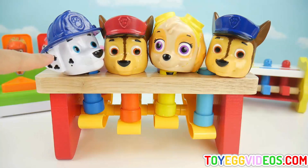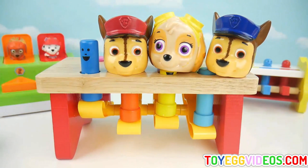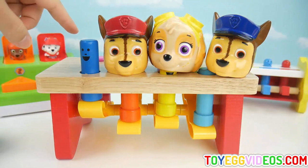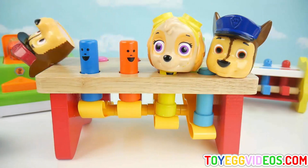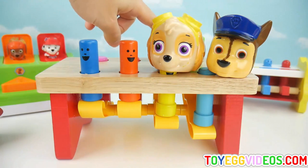Here's Marshall and he's blue. Here's Chase and he's red. Chase is on the cake. Here's Skye and she's yellow. This pup's gotta fly.